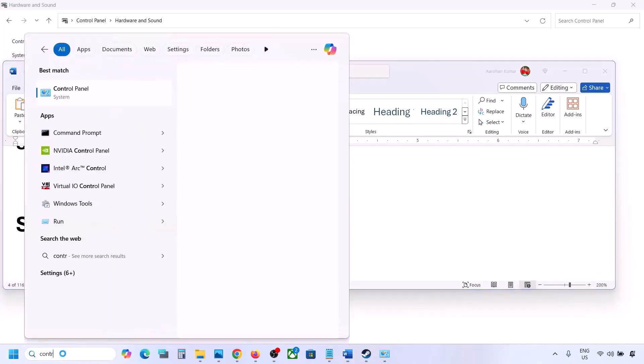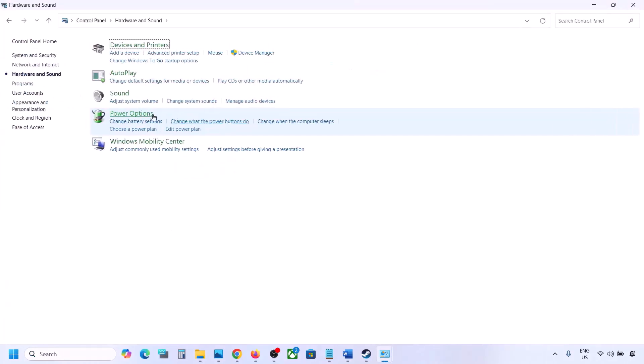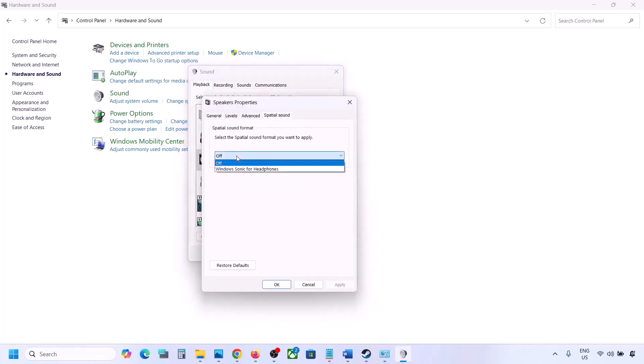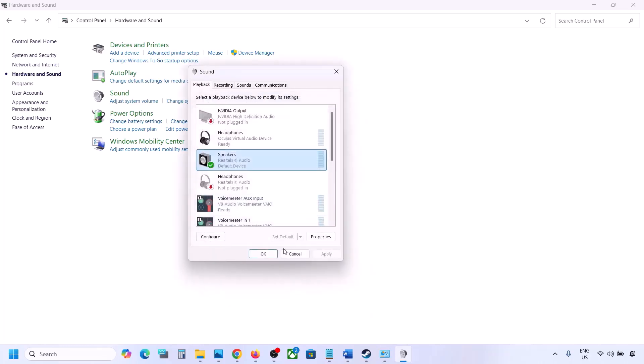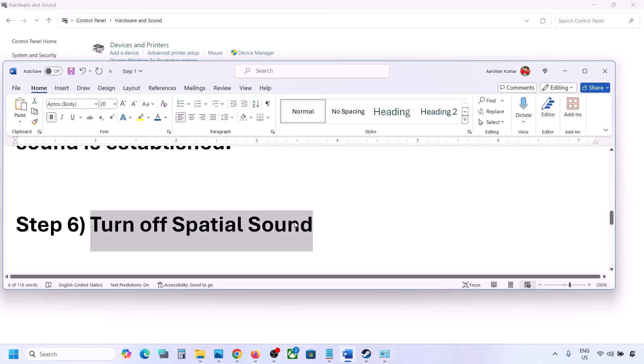The next step is to turn off Spatial Sound. Again, open Control Panel, go to Hardware and Sound, click on Sound. Select your speaker, go to Properties, and then go to the Spatial Sound tab. If it is set to Windows Sonic, you can turn it off and click OK. Or vice versa — if it is already off, try enabling Windows Sonic and check.